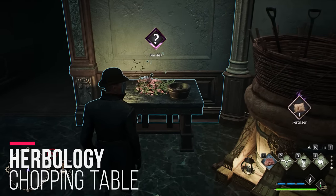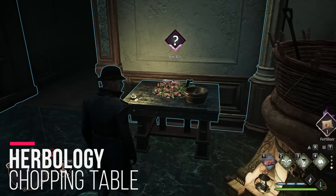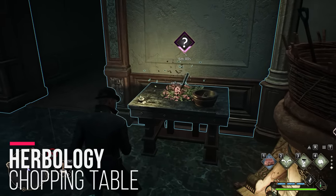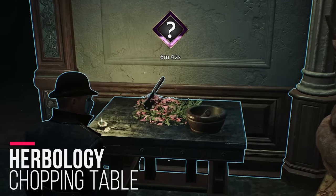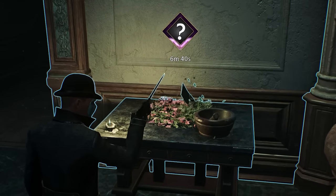The chopping table is next. You can put three of those in your Room of Requirement and it's going to give you a random plant ingredient every so often.